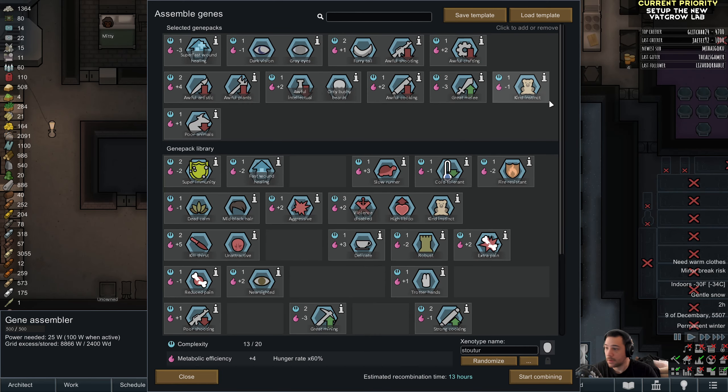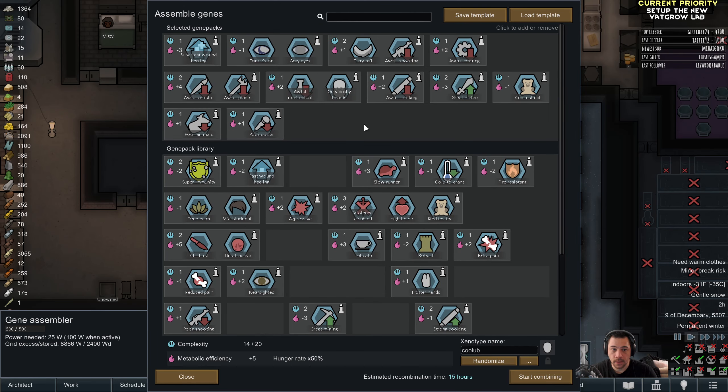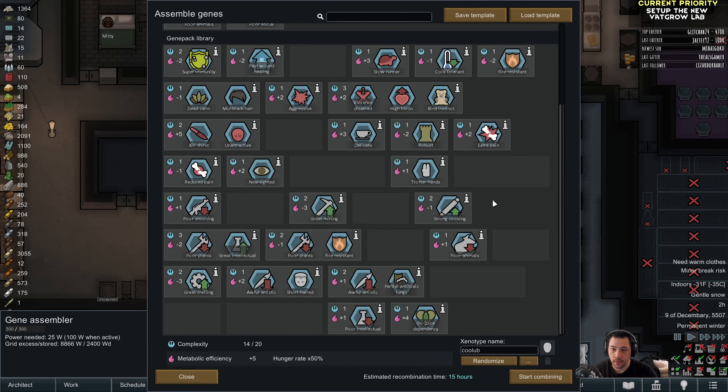Unfortunately this plague is going to put a strain on our medicine, so I'm going to plant Healroot here instead of rice, because I think that's now going to be a thing we have to consider.